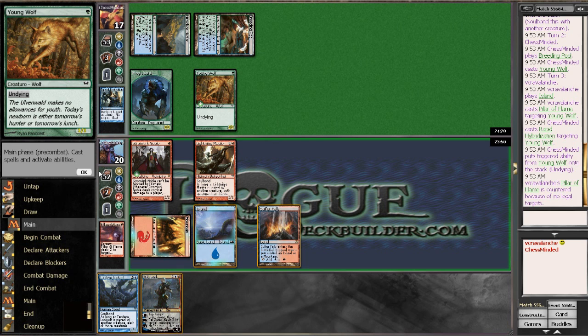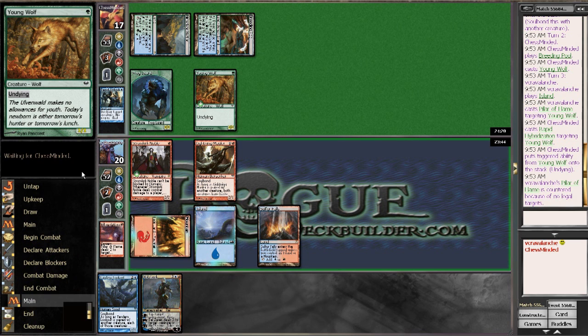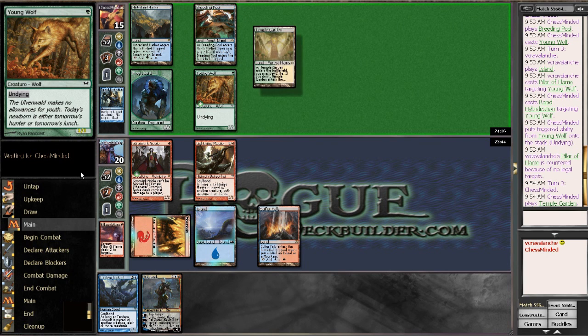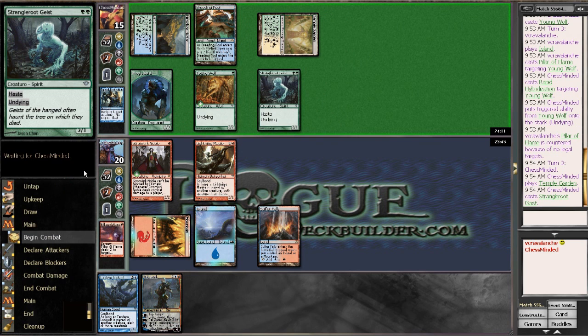Son of a gun — we'll keep it clean, it's a family show. RogueDeckBuilder.com — I think my average viewer is 24 to 30. All right, what is this nonsense? I'm going to get a band? All right, just swinging with everything — do it, do it. Please don't have another Rapid Hybridization.